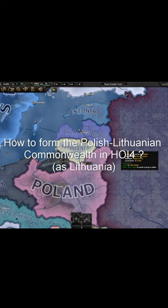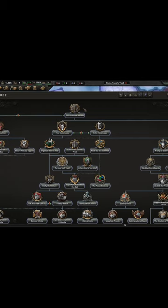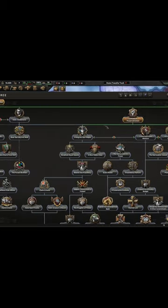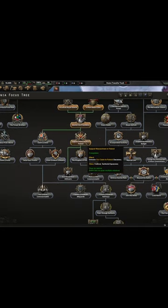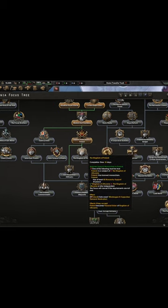To form the Polish-Lithuanian Commonwealth as Lithuania, you will have to take the reconvene focus, then get Lithuanian preservationism and choose a king for your people. After that, do the focus support monarchism in Poland, which will unlock some decisions you can click to make Poland into a personal union with you.